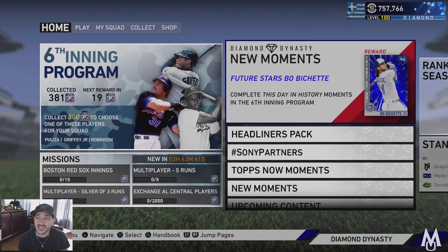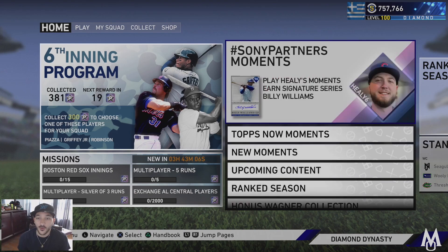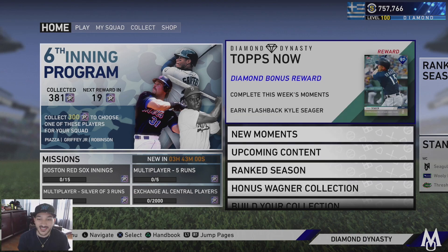That's the new content for the day: new moments for the sixth inning program including the Bo Bichette card, the two headliners David Price and Luis Aparicio, and the Sony partner moments with Billy Williams. If you guys opened headliner packs, let me know if you pulled that diamond. I haven't pulled a single Signature Series from these headliner packs all year - I'm like zero for 20, multiplied by five packs each. Those packs have been rough.